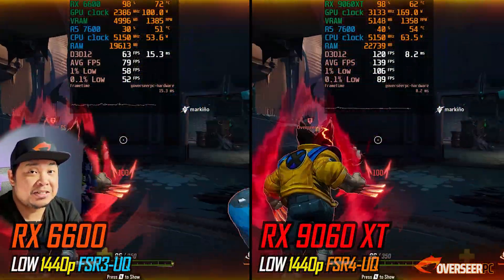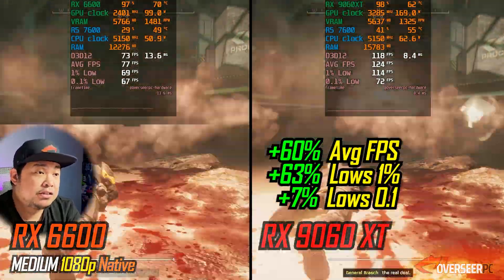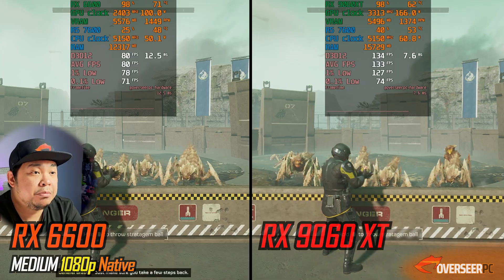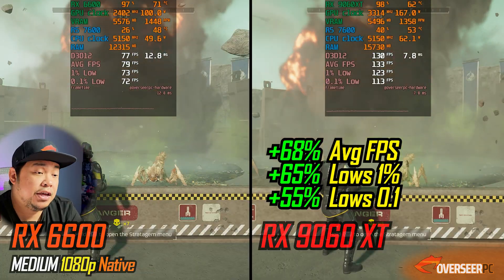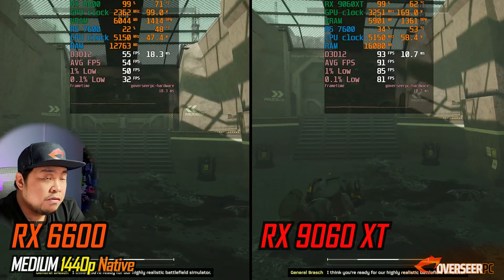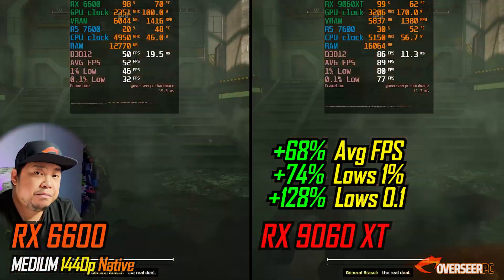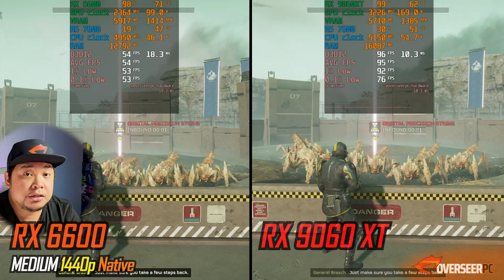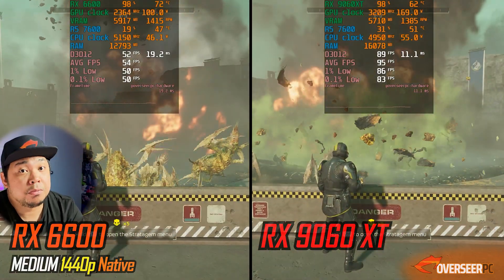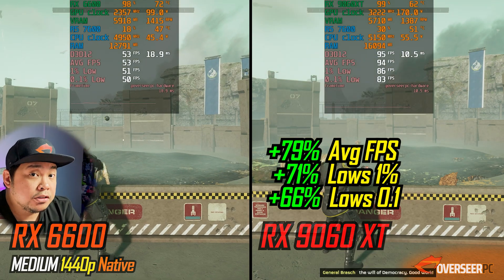In Helldivers 2, we're getting a 60% lead with the RX 9060 XT, and on the stratagem benchmark that's 68% better average FPS. At 1440p the advantage holds — around 68% better, with roughly 95 FPS on the RX 9060 XT versus less than 60 FPS on the RX 6600. You clearly get better performance and can push to 1440p comfortably.